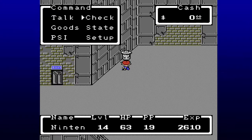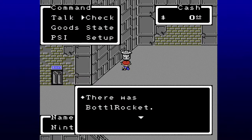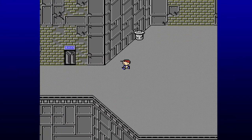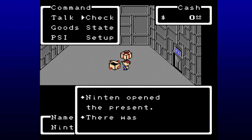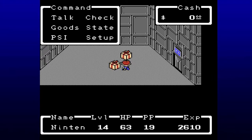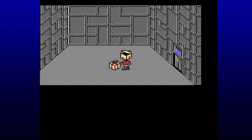Here we have this trash can, and this is where we can find the bottle rockets, and we can actually get an unlimited amount of these here. We can't currently carry all that many. We also have some extra presents in here — a magic herb we don't need. We also have a plastic bat. Why are there more of those in the game? That's like the worst weapon there is.